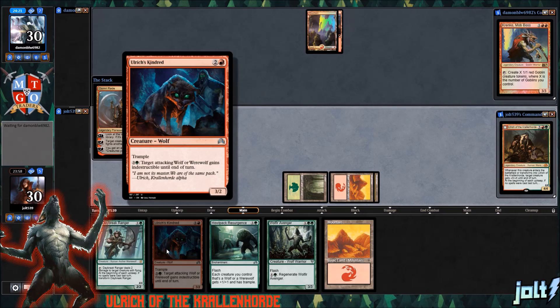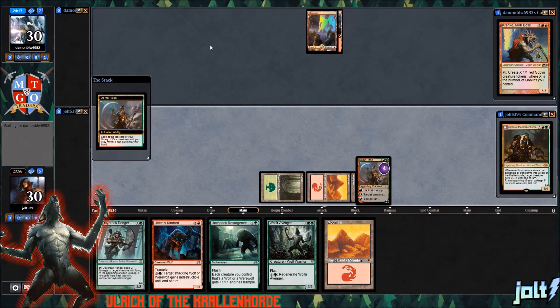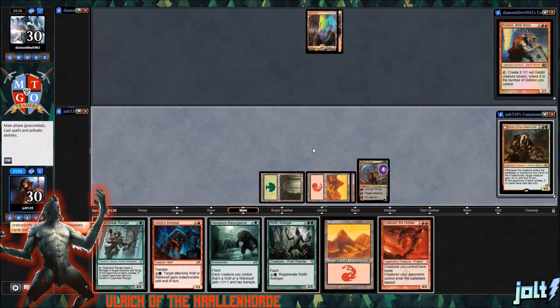Get the Ulrich Kindred. I absolutely love the art on this one with the green eyes and the red overtone. We'll go for the plus one on Domri — at least it'll give us two fights. We're going to put that in our hand. Then we'll go ahead and pass the turn to our opponent.